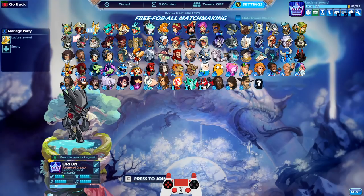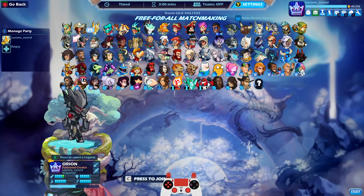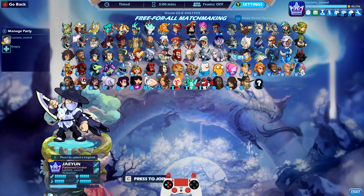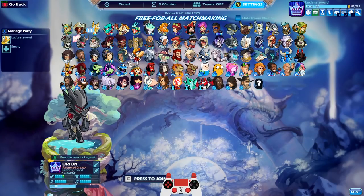In free-for-all, if you pick Orion he has the best signature to do this — that is the spear neutral signature on Orion, because it grabs enemies and spikes them down, which is really useful for getting neutral sig KOs off the bottom of the map. The reason for Orion over Mako or Azuri, who also have good dunk moves on neutral sigs, is that on Mako and Azuri their neutral signatures only grab one person at a time, whereas Orion's spear neutral sig can grab as many people as get caught in it. So you can get double or triple kills — it's just an easier way to do it.